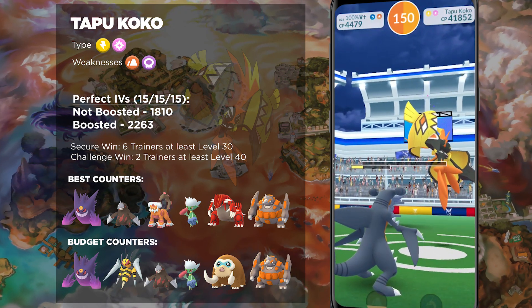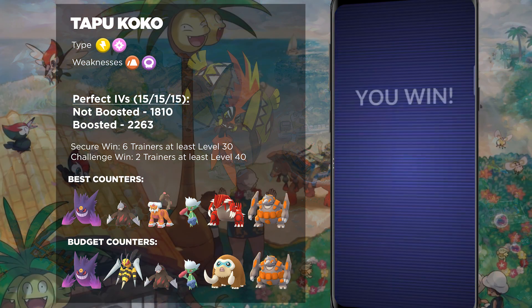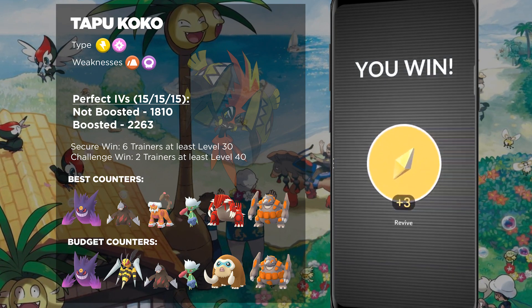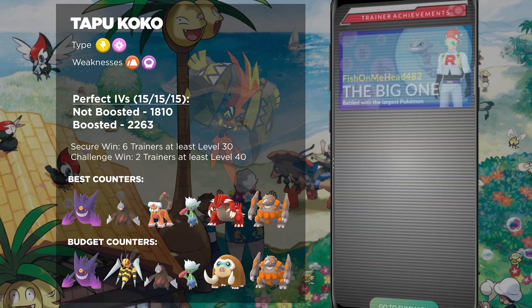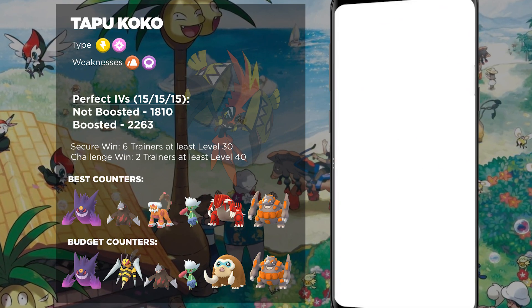If you are looking for the perfect IV Tapu Koko, you will want to catch one that is 1810 CP if it is not weather-boosted, but if it is weather-boosted, you will want one that is 2263 CP. Those are the magic numbers when it comes to this Pokémon, so if you want that perfect IV, make sure you write these numbers down and look for those when you raid.